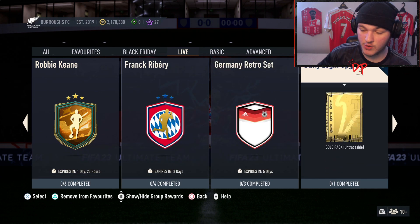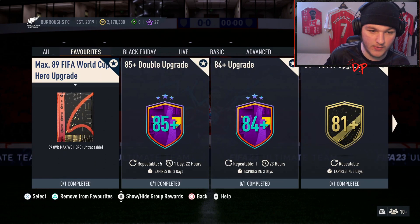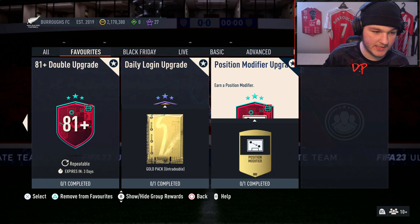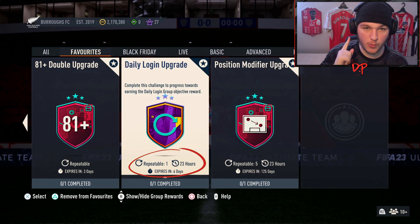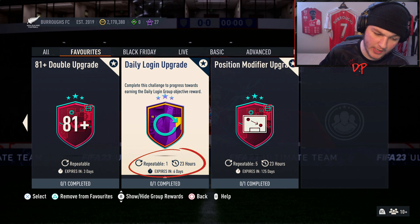Scroll until you see the Daily Login Upgrade — go past 81 plus — and add that to your favorites as well. When you complete it, it will disappear, but when it's ready to go again it will pop up under your favorites tab and save you having to scroll all the way again. As you can see, my favorites tab has it right there.